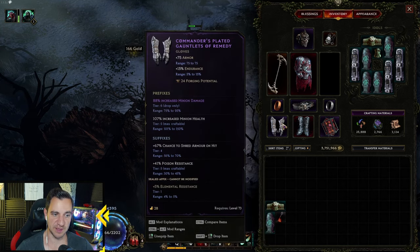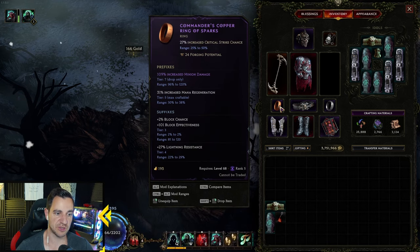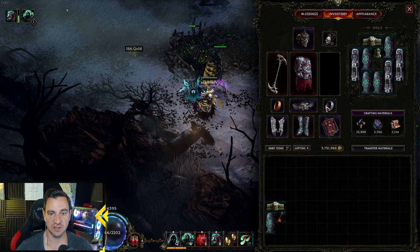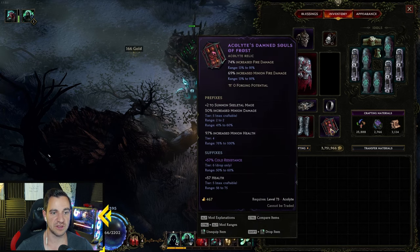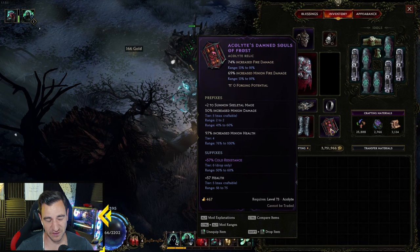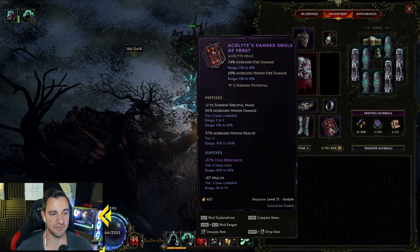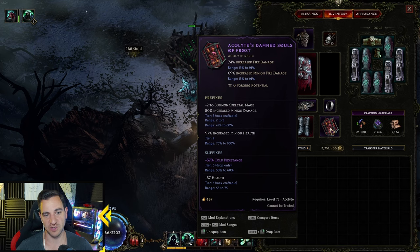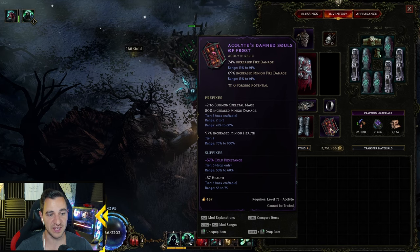Everything else is minion damage. Minion damage, minion health, minion damage. Mana regen — not necessary but it's cool. Minion damage. Skeletal Mage plus 2 — you should have this to really buff him up, not necessary but cool. Also has minion damage implicit and minion health. Skeletal Mage damage — this is why I went with this helmet, because this is an affix. If you have it, great, gives him straight more damage.